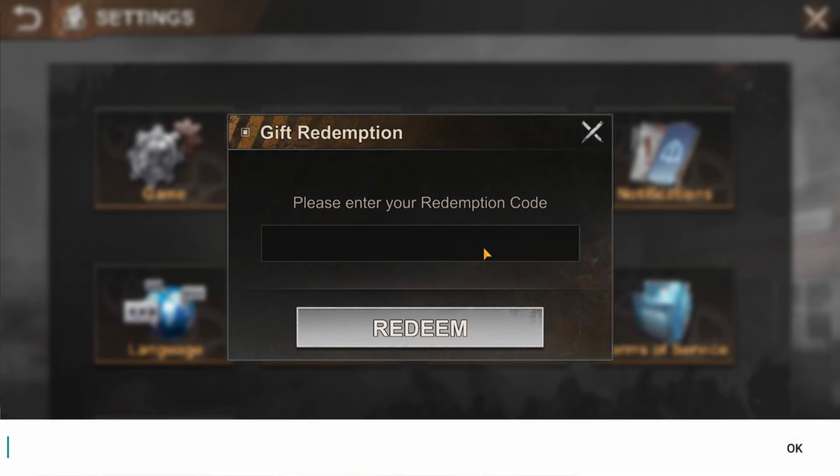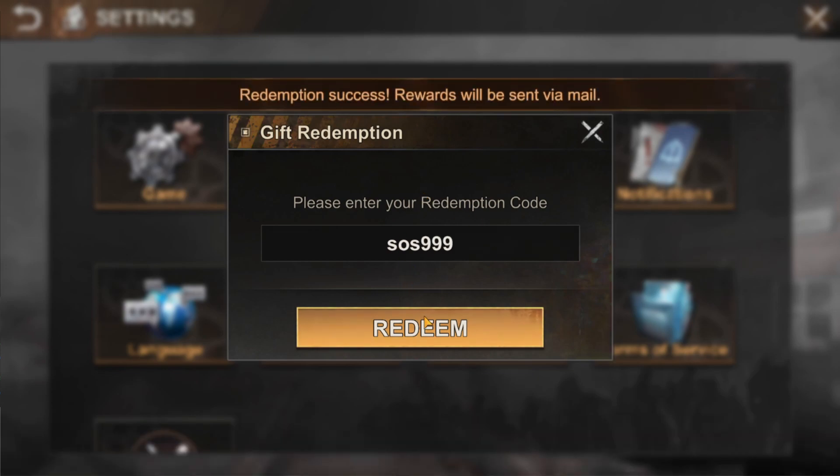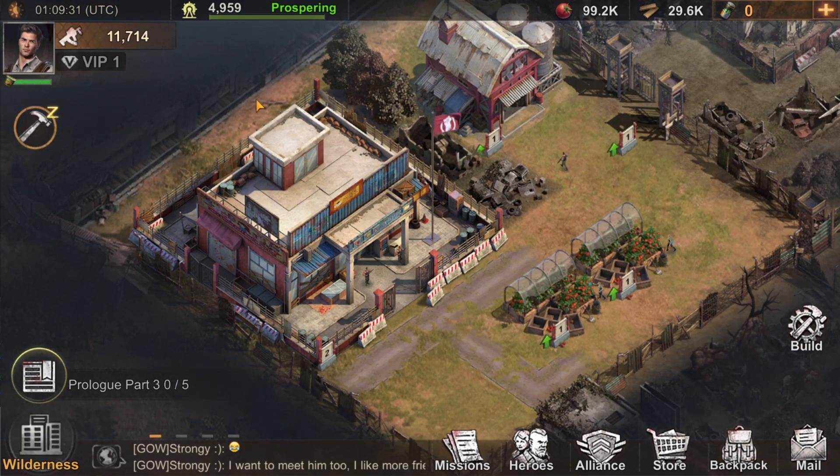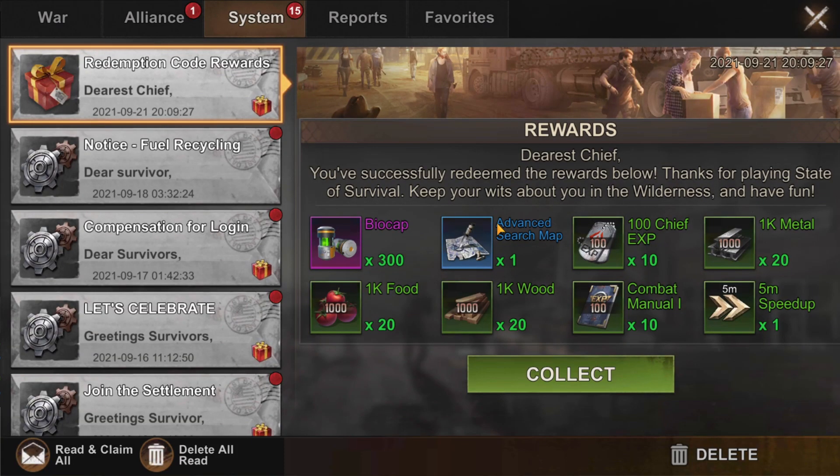The first active State of Survival Redemption code is SOS999. The redemption was successful. If we back out and head to our mail, we will see that we get 300 biocaps, one advanced search map, 1,000 chief experience, 20,000 metal, 20,000 food, 20,000 wood, 1,000 combat manuals, and one five-minute speedup.